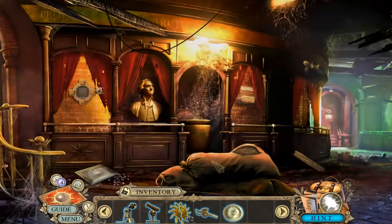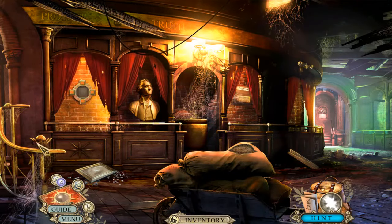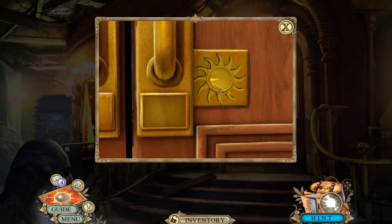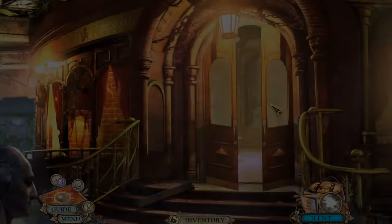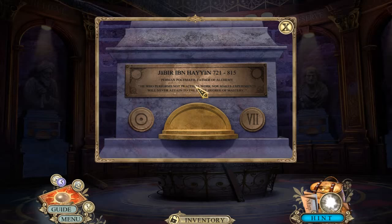Oh wow, what is this - small golden disc. I still can't do anything back here. Let's go over here now. What is this? Persian polymath, father of alchemy - 'He who performs not practical work, nor makes experiments, will never attain to the least degree of mastery.'